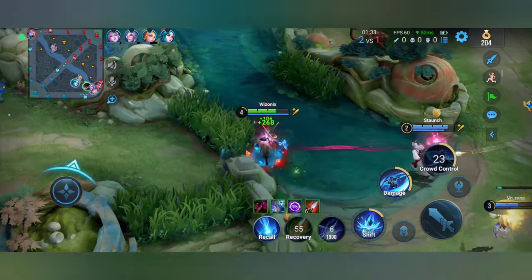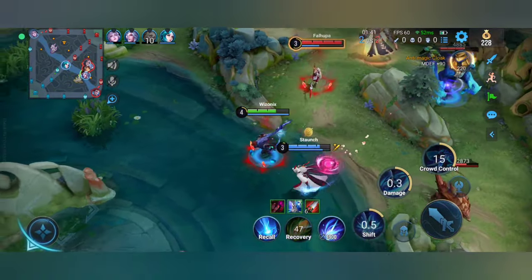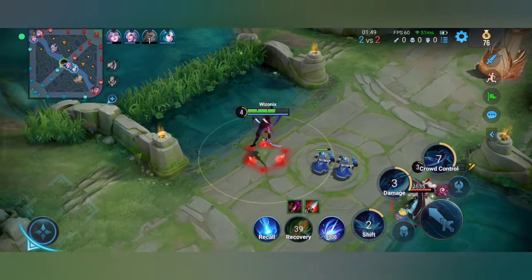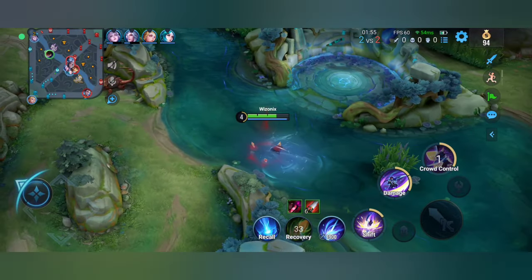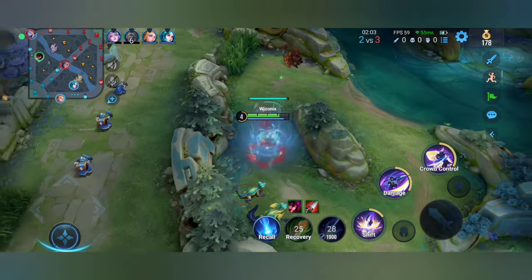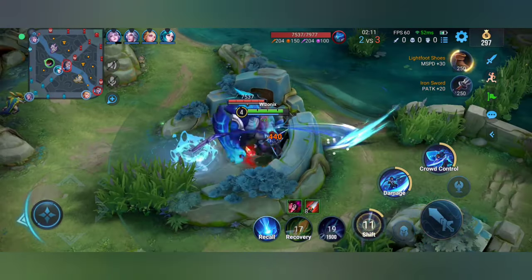Those stacks translate into enhanced auto attacks — if you get two stacks, you get two auto attacks. You can see the stacks shown as shark teeth below his icon. What that means is his next auto attacks will have him teleport behind the enemy, attack them, and then come back. So with two stacks he goes behind the enemy and attacks twice.